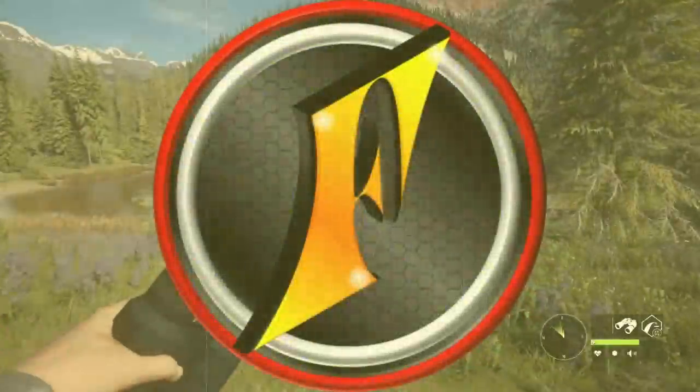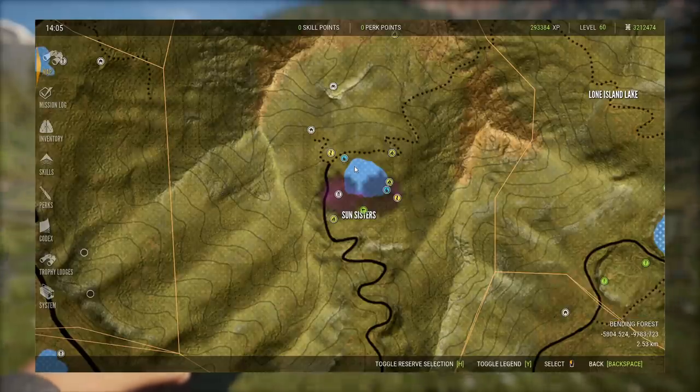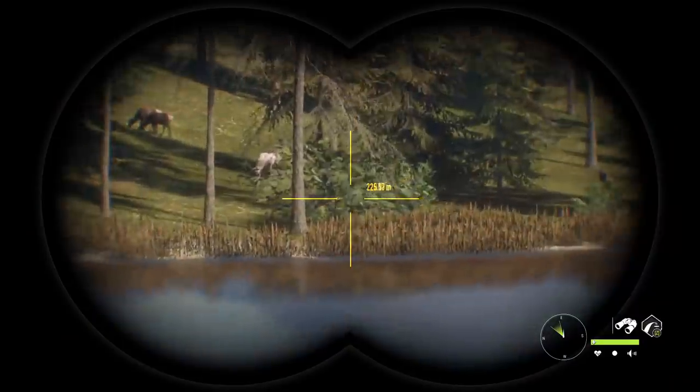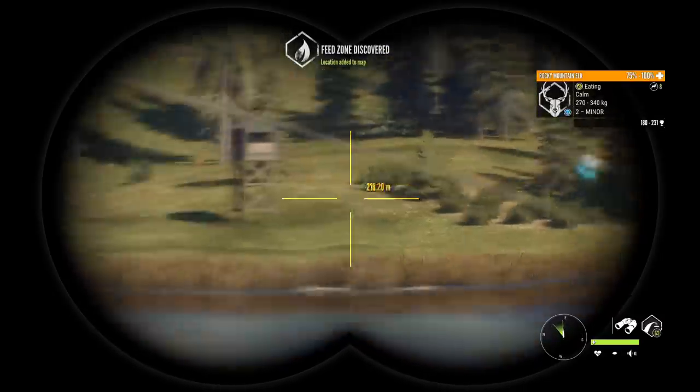So if you saw Monday's livestream, you may remember the light brown gobbler that got away from us down here in the Sun Sisters region. There were actually two rare turkeys there — there was a light brown hen as well, which we did get. But the gobbler got away and I wanted to go back and try to get that today.